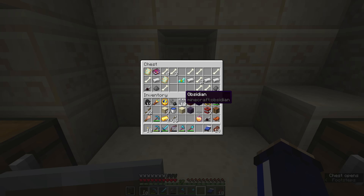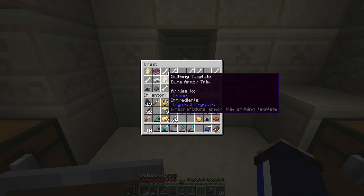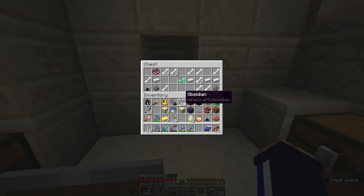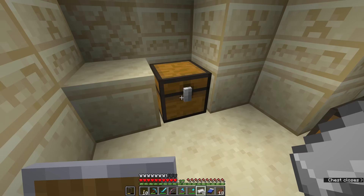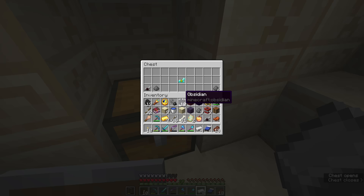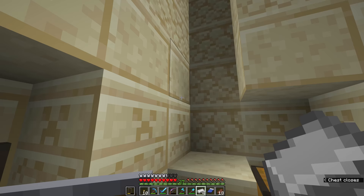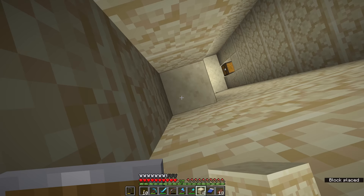And finally, here in this chest we have the other thing I was hoping to encounter — some more armor trims. We have two smithing templates here for the dune armor trim, which will provide a different pattern to the coast armor trim I've already used on my armor. We got an enchanted book of Fortune 1 — well, I could have used that a few episodes ago. We're going to take that with us anyway, along with some iron, a bit more horse armor, and some more bones. I'm going to take all of the bones and grab all of the gunpowder as well, grab some of the horse armor, and then pillar out using the sandstone blocks we mined on our way down here.